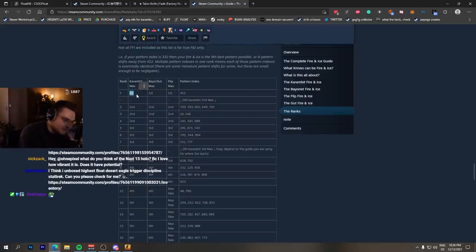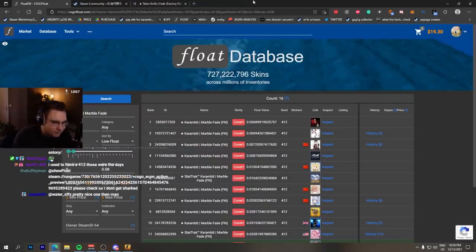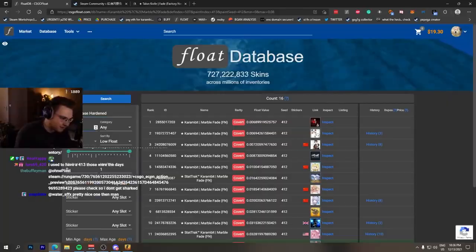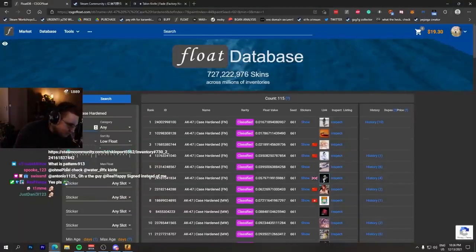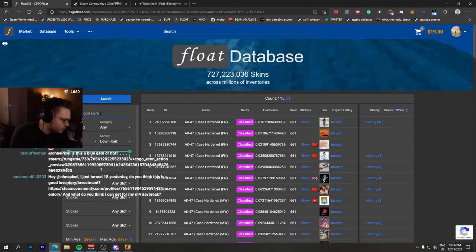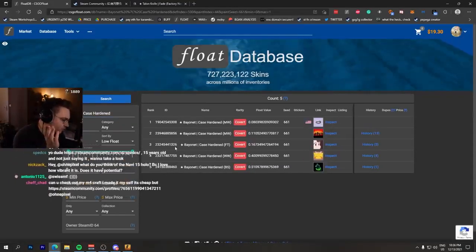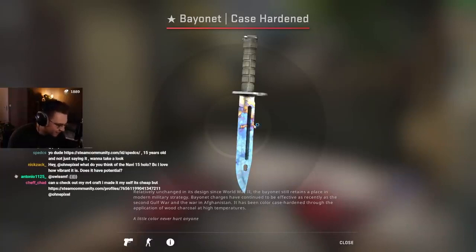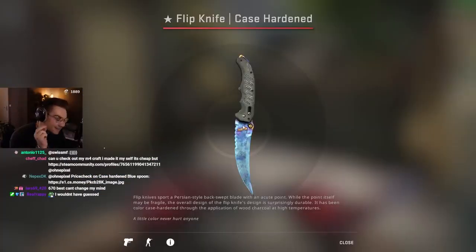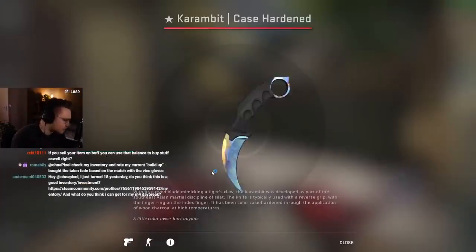The only first max pattern on fade knives: 412 is highest percent fade. On marble fades, 412 is the first max fire and ice. These pattern indexes are always intertwined. 661 on the AK — that's a blue gem, everyone knows the AK 661 scar pattern blue gem. There are a thousand other patterns and most won't have any good blue gems. We can check the bayonet on 661 and — who would have guessed — it's also a blue gem with the scar pattern. Flip knife pattern index 661: also a scar pattern blue gem.